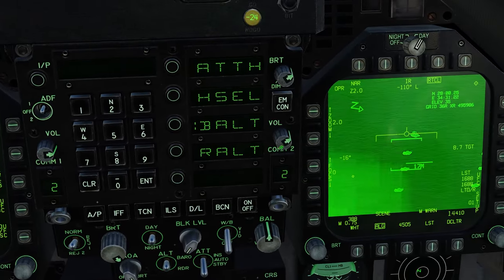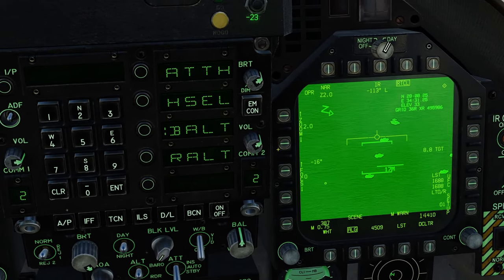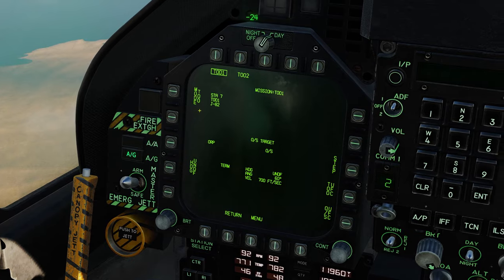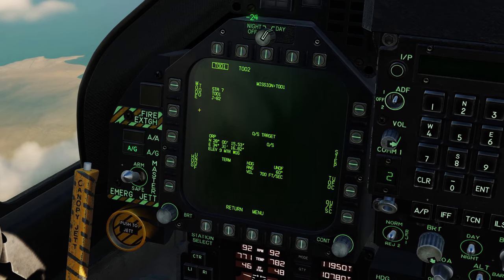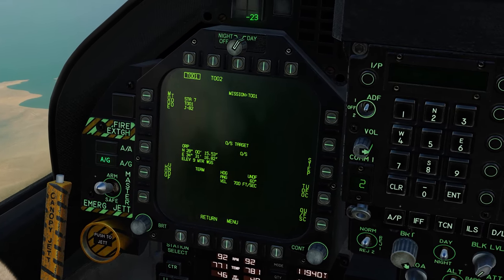Step — now we're on station two. Same procedure: base of the target, TDC depress, there are the waypoints. Step one more time for station seven — the last target. TDC depress. Now we have all of our target locations entered for four JDAMs on four stations.